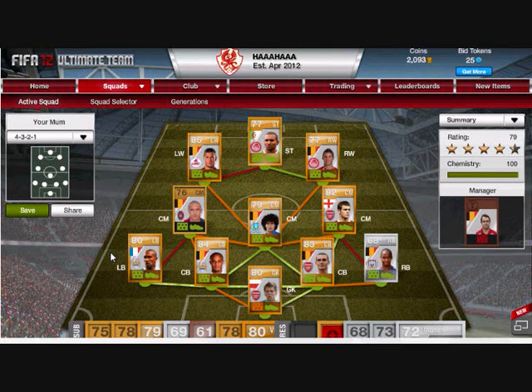Up front we have Lukaku, the beast — his pace is 86, shooting 75, that's all I need for a striker: pace and shot. And his strength — don't get me started about his strength, it's absolute craziness to be honest.